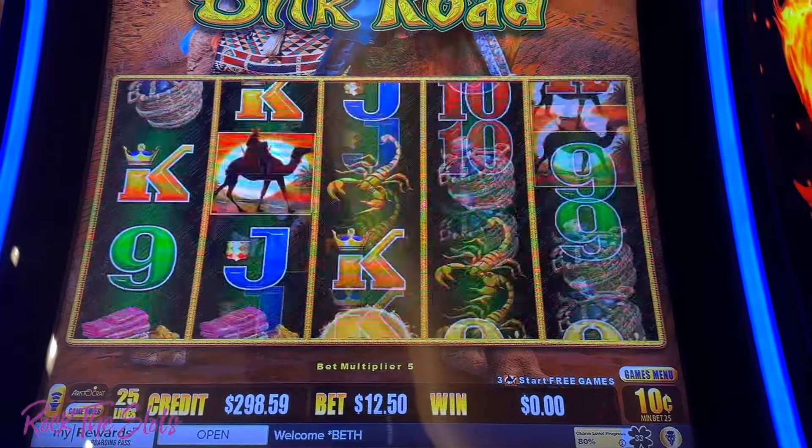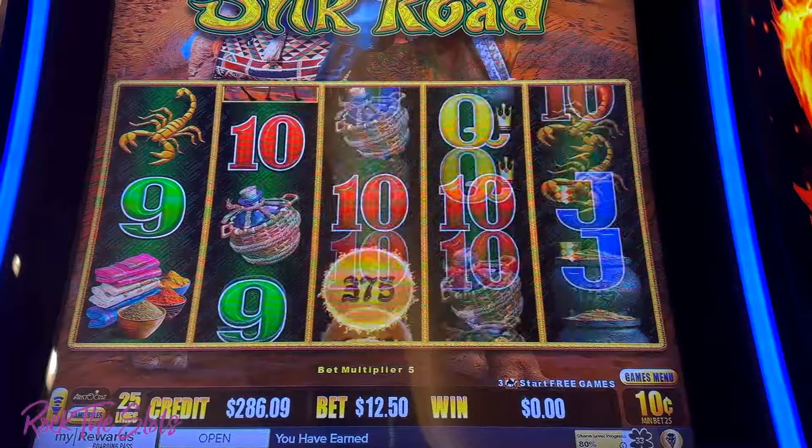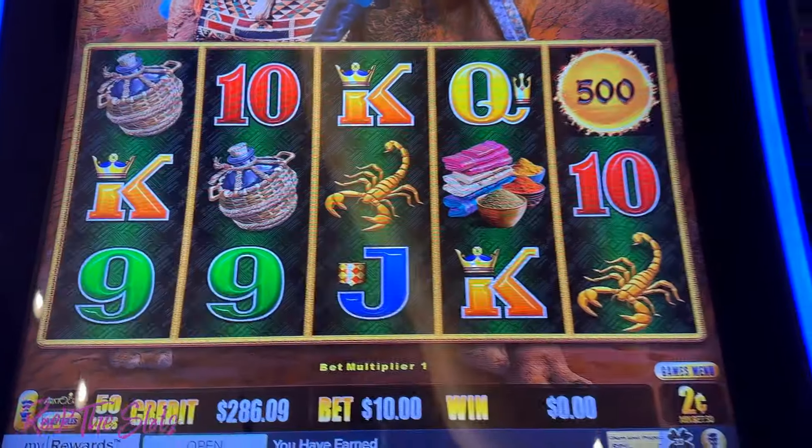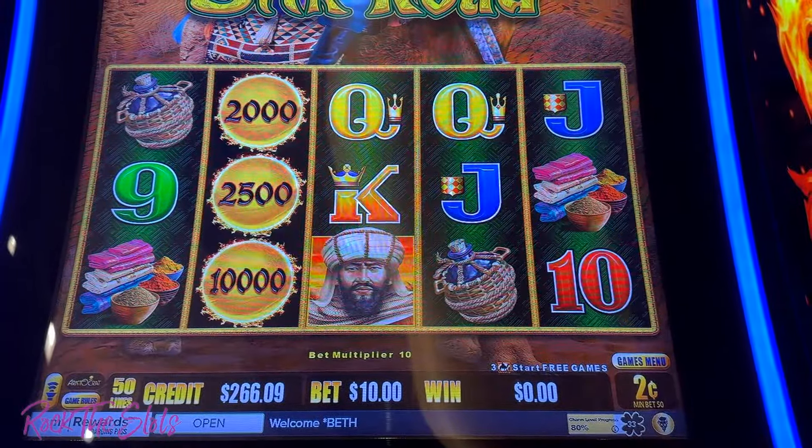Oh shoot. All right, let's go to the $2 denom, $10 bets. Wow — oh, those are nice orbs!